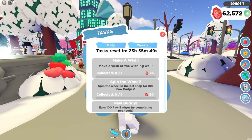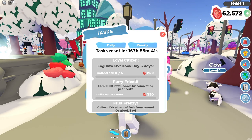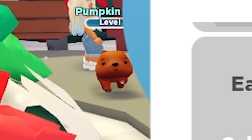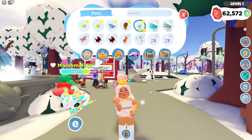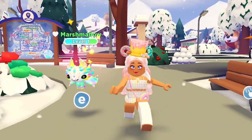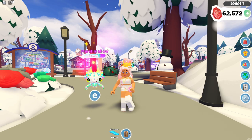We've already seen tasks like these, but if we go to weekly, we have Loyal Citizen — log into Overlook Bay for five days. We also have Furry Friend — earn a hundred paw badges by completing pet needs. I've been doing this so much with my celebration dragons. Let me go ahead and get her out. I actually named her Marshmallow — our rainbow shiny celebration dragon — because I thought it was a cute name with my bakery theme going on.